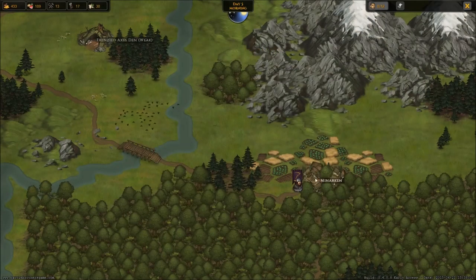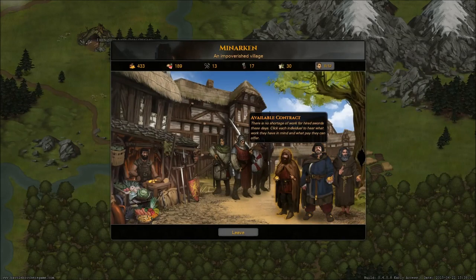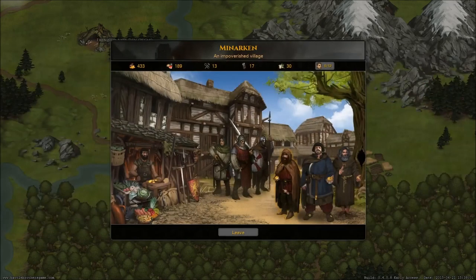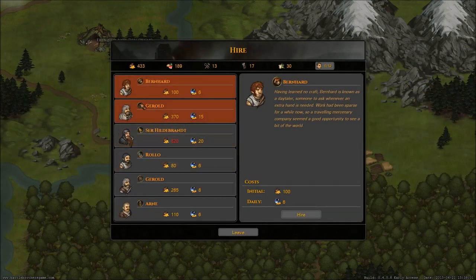Let's go see what's here at Menarchan and then we'll break off the episode. Reach Dornan — that's 110, no thanks. So there is one to actually destroy it for 660 crowns — that's okay. Reach Dornan as well. If we get enough people and outfit ourselves properly, we might actually be strong enough to deal with it. There's no guarantee. What is this guy? A squire? Heedlebrant. We have Arnie the Peddler, Gerald, Rolo again, and Bernhard. He's a Daytailer. We have 370 for that guy. I'd really like to get him if I could, but I just don't see it being worth it. And then a Gravedigger again.